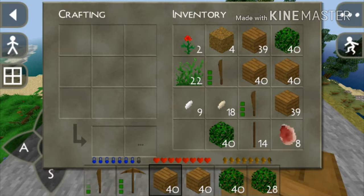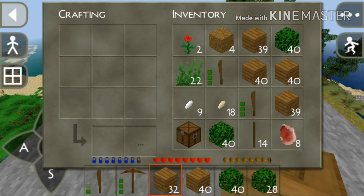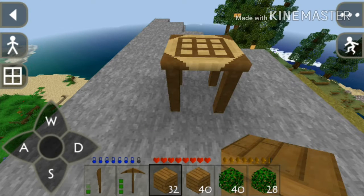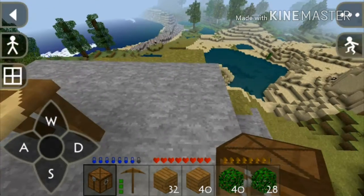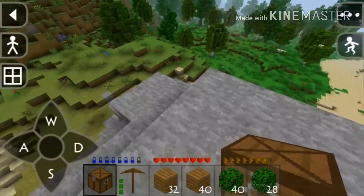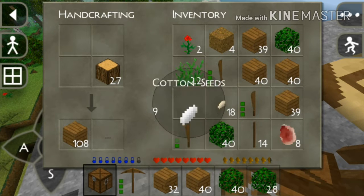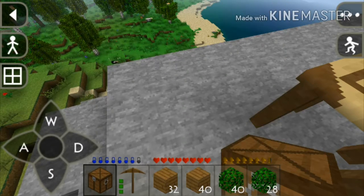My inventory is full right now, so I think I have to build a chest. Maybe this time it would be better if I have a temporary shelter — another temporary shelter. In the first episode I was building a temporary shelter...